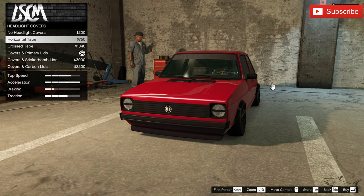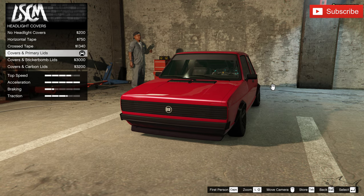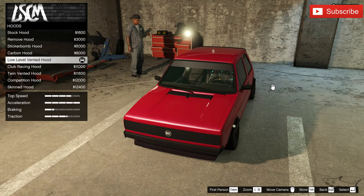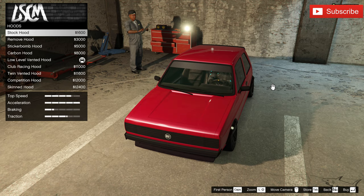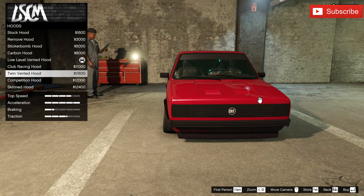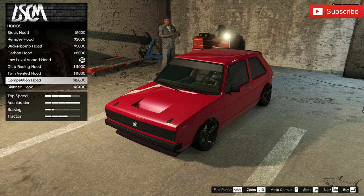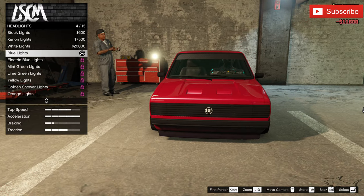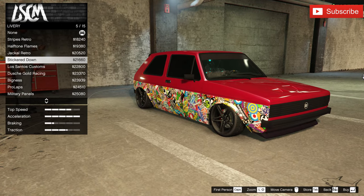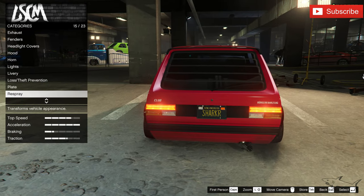The headlight covers — as you can see, I always use them. I just like the style, it's more aggressive. This is how I like to have a Golf — not with exposed headlights but with covers. Now the hood: we can put an exposed hood which I don't really like very much, or this other hood option — not bad at all, and we're gonna go with that one. The headlights' color doesn't matter much since we have the cover. The plate number is custom made.